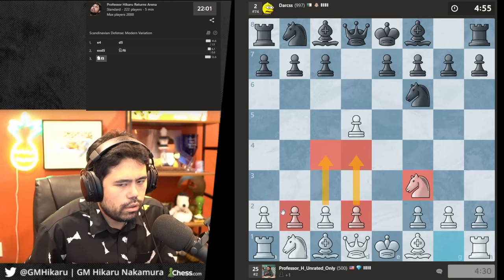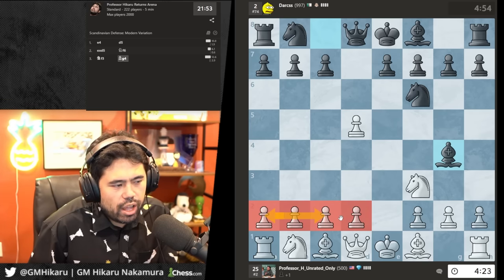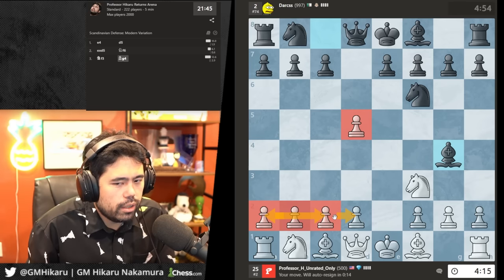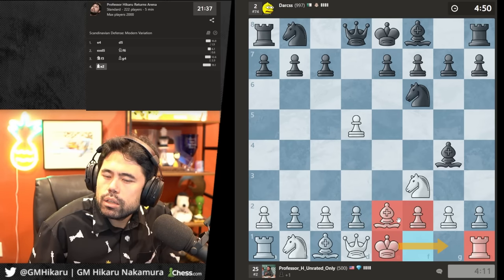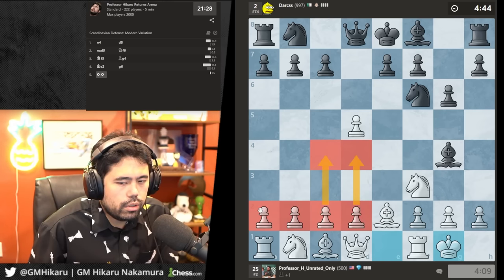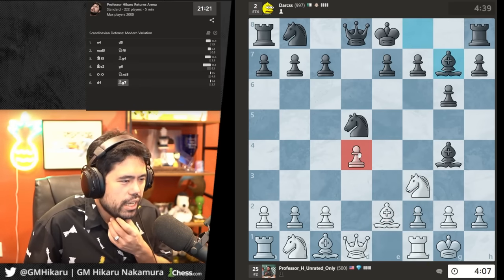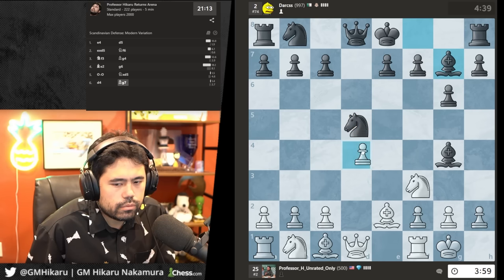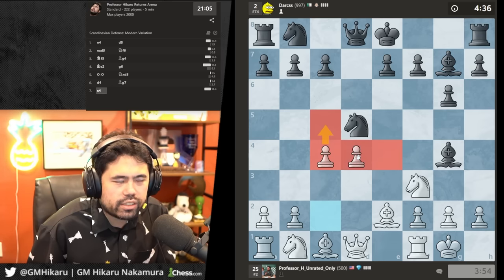Says the guy who offered a draw to Magnus in a winning position — but that was different! That was a bullet game where neither of us was sure and the clock had run out. I'm going to go bishop e2 and castle, play d4, c4. Do I think Magnus lost his calm in the AI Cup against MVL and tried too hard to win? I don't think he lost his calm. Actually no — in that one I was on the better side, I just lost my mind temporarily. That's completely different.